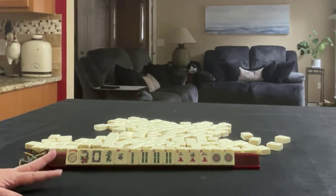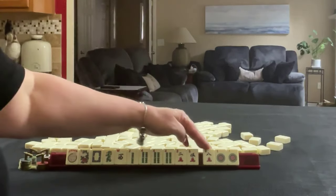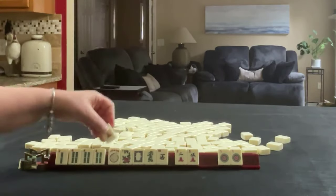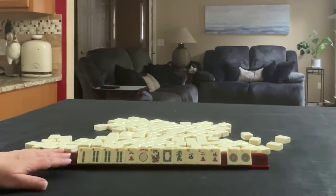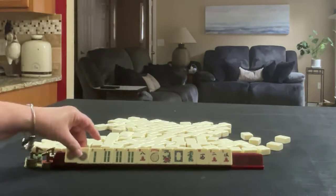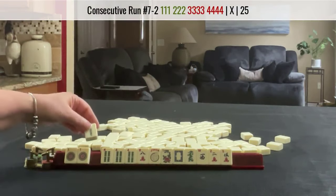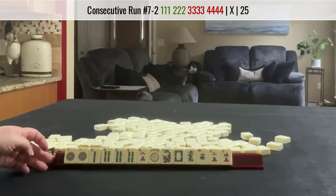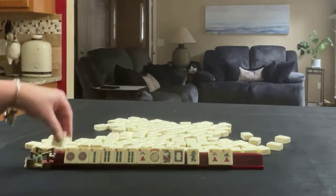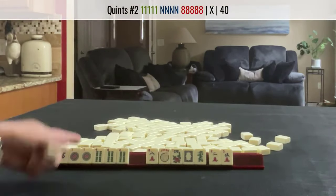When I first looked at these tiles, I thought 2, 4, 6, 8 — but we have no 6. We have an 8 and a 2, 4, so maybe I would keep the 8. Then I thought: we have a pair of ones — what about 1, 2, 3, 4? We wouldn't use this 2, but a 2 dot and a 3 bam we could maybe use. Then I thought, what about a quint? West, 1, 4 — random.